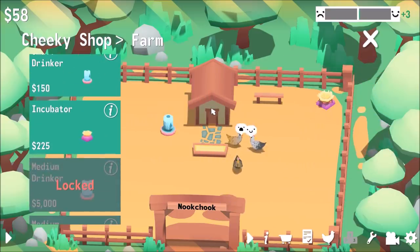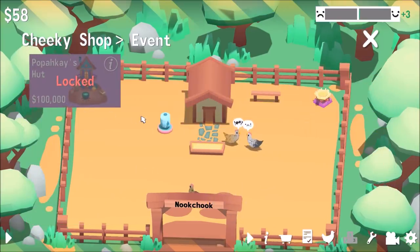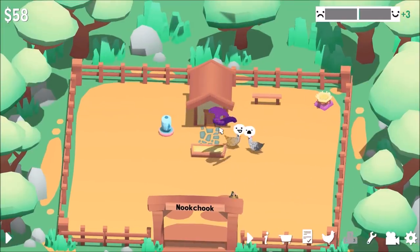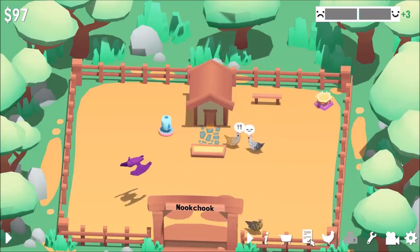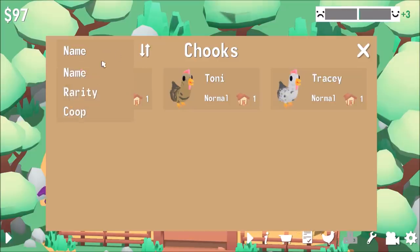Can I sell some eggs here? There's the Halloween event. Let's get out of here, bat. Let's go sell some eggs — there's some cash. How are the chickens looking? Everyone's normal.